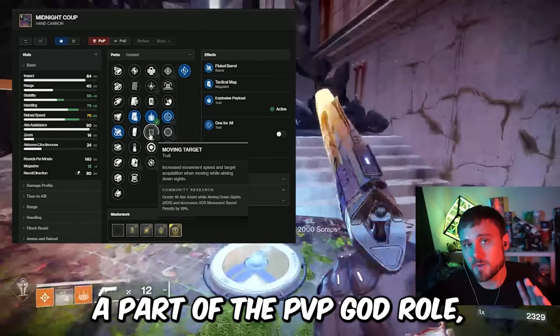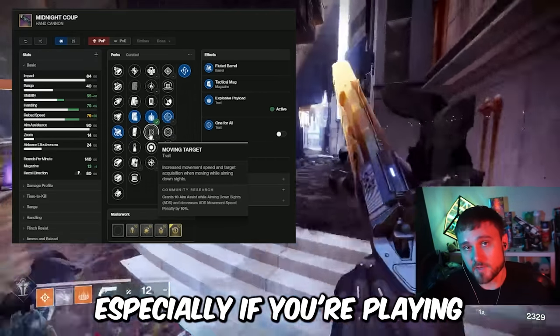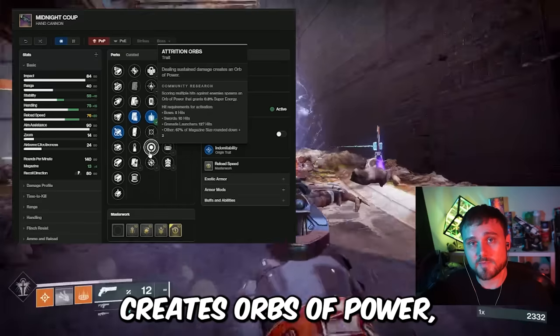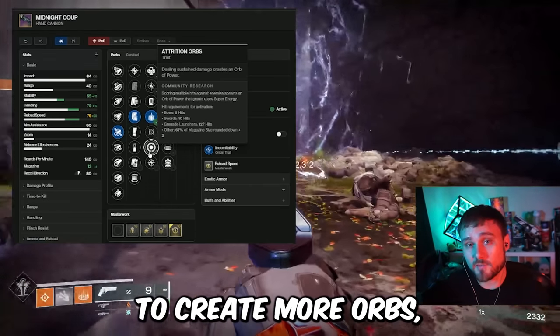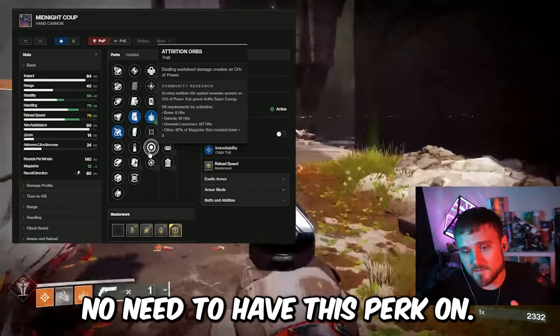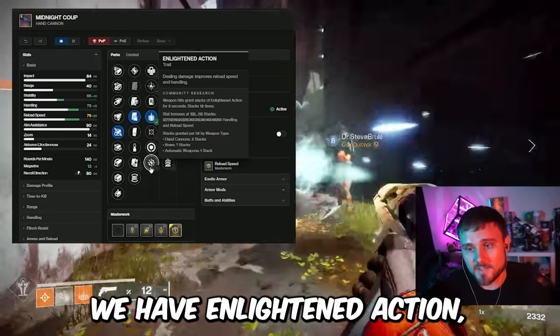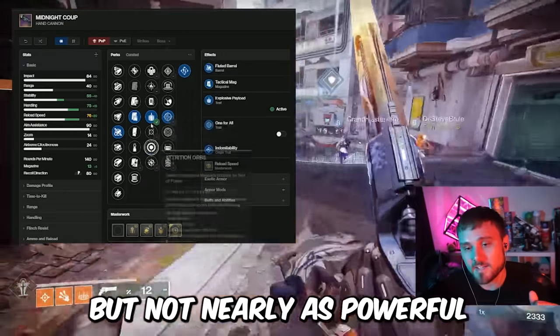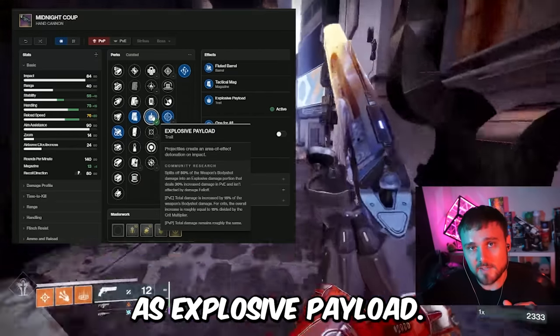After that we have Moving Target, which will be part of the PvP god roll, especially if you're playing Control. Then we have Attrition Orbs — dealing sustained damage creates orbs of power — but while it might seem helpful, we can simply do this by adding a kinetic syphon to our helmet, so no need for this perk. And lastly we have Enlightened Action, which improves reload speed and handling by dealing damage — an excellent perk, but not nearly as powerful or potent as Explosive Payload.